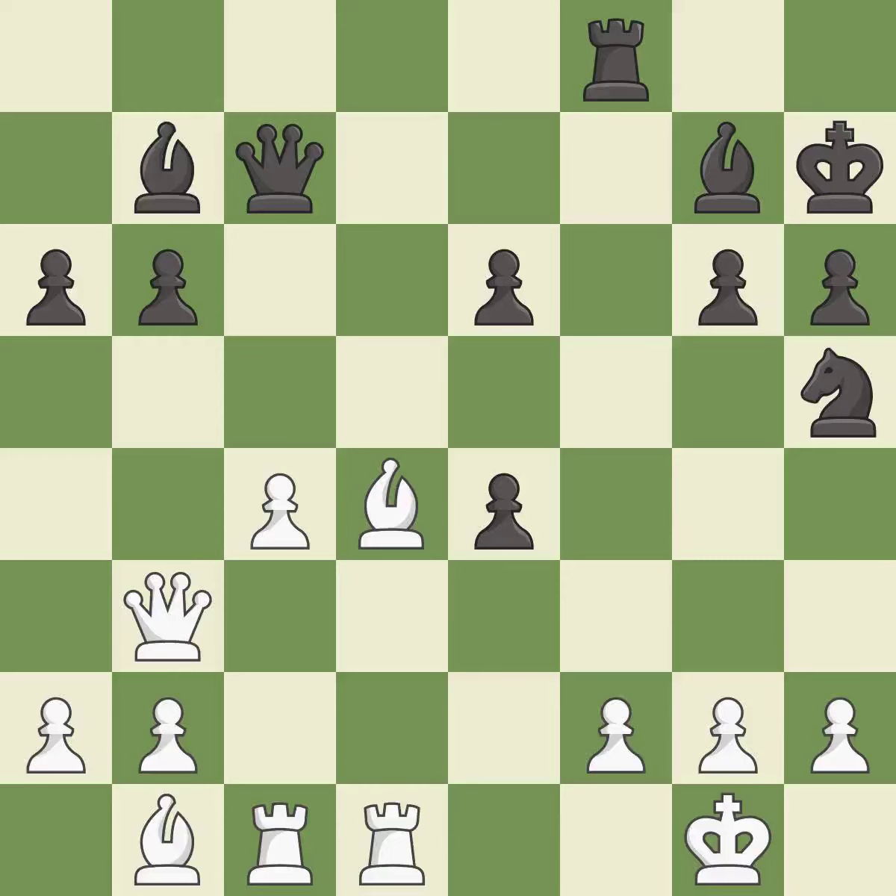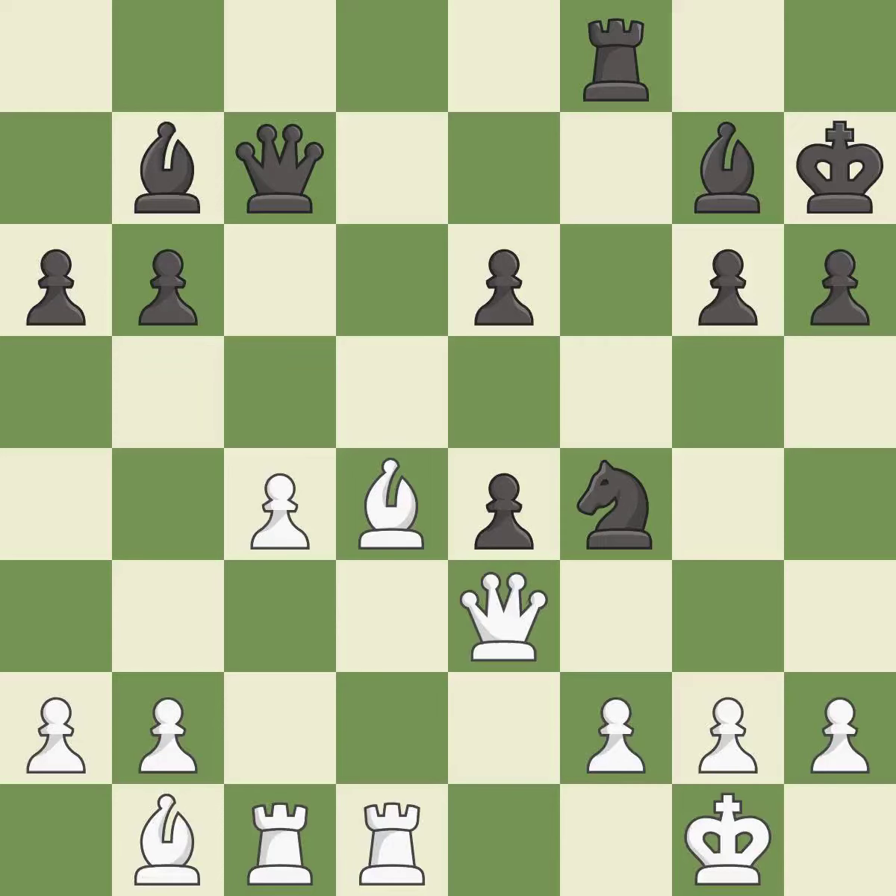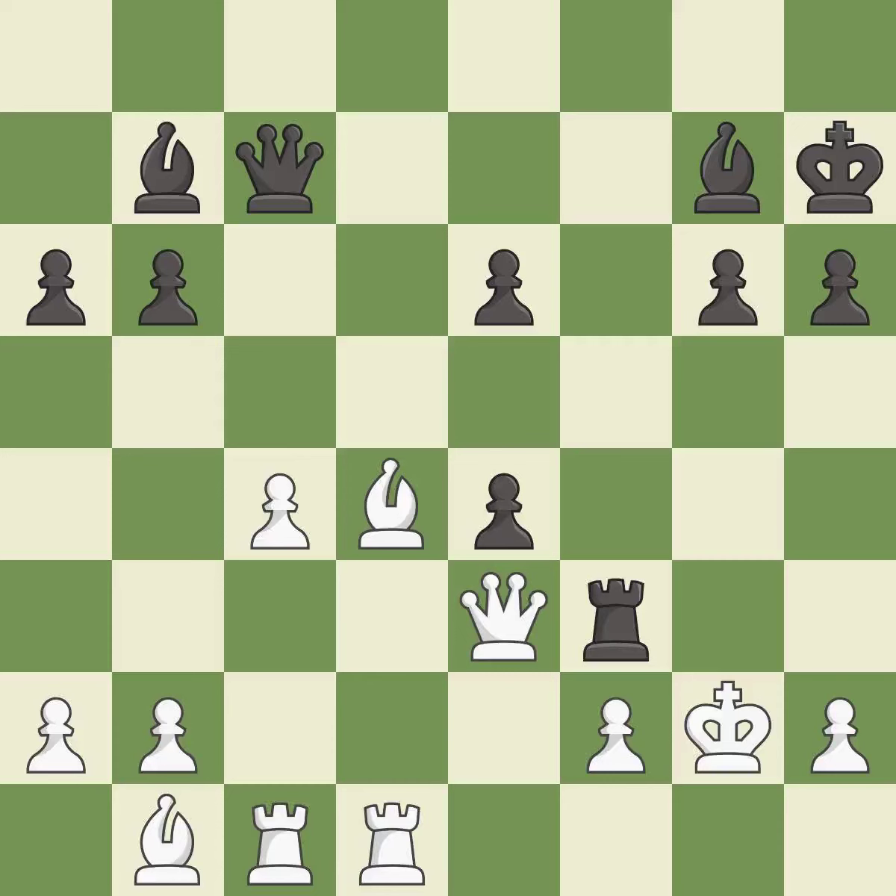This mobilizes the knight, allowing it to control more of the board. This threatens to win a rook — it is best. That's what I would have recommended — it is best. An interesting move, although not technically the best — it is excellent. Recaptures. This threatens to win a pawn — it is best. This wins a tempo by threatening a queen and forcing it to move away — it is best. This move puts the queen on a safer square — it is best.